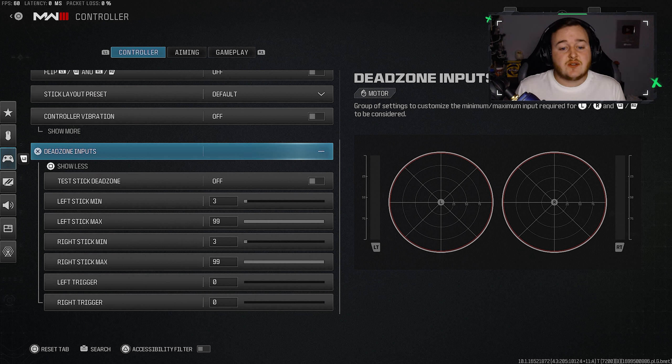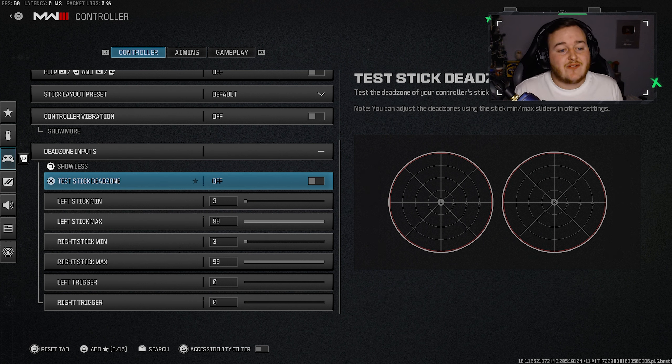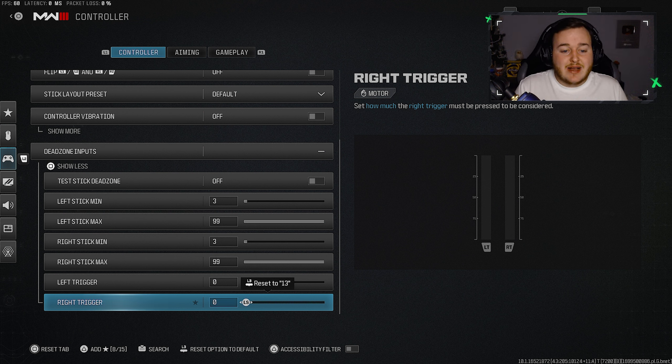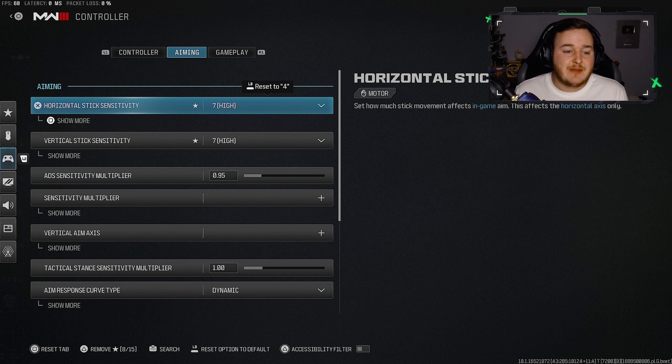Dead zone input is really important — possibly one of the most important things in this video. You can also use this screen to check for stick drift. My left and right sticks are moving a little bit, but nothing too bad. I've made my dead zone settings very sensitive so I'm not pressing down hard on my analog sticks or triggers, which will help the controller last longer. Controllers are getting expensive, so copy these down — it'll help you play better and preserve your controller.